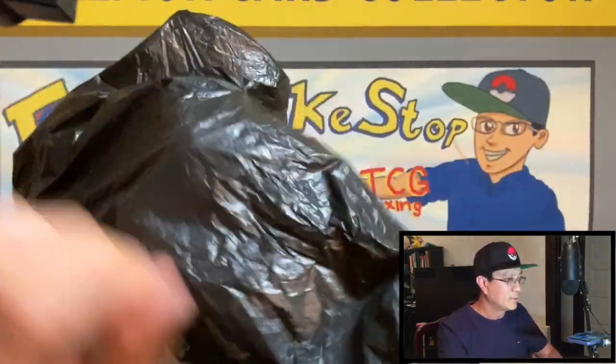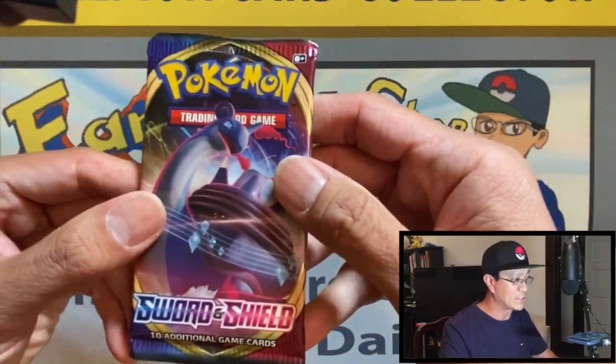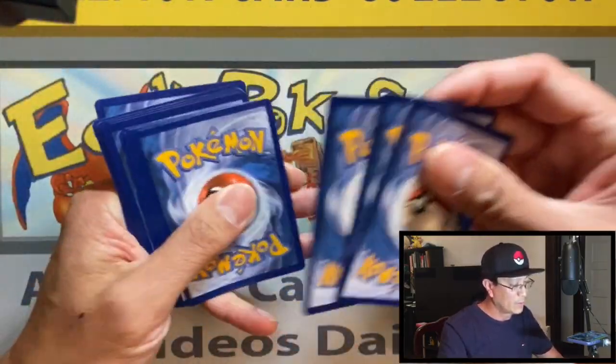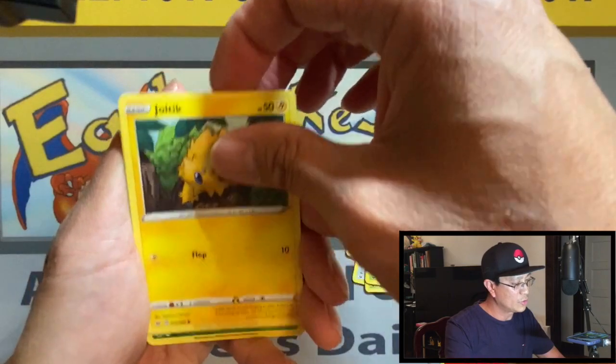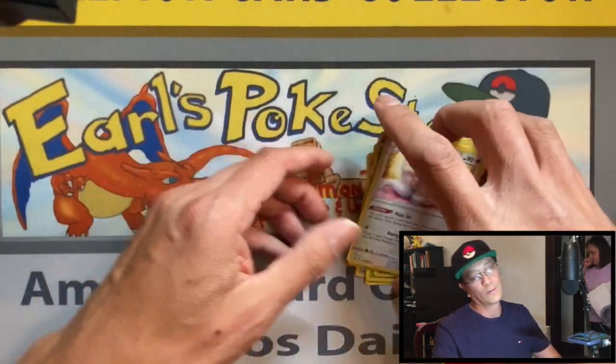Here we go — hopefully in this bag we can pull something awesome. We got a Sword and Shield pack — what are the chances the Zacian V is in this one? That would be totally unbelievable. There's the code: fire energy, Big Charm, Seekingthem, Sobble, Blipbug, Baltoy, Wooloo, Joltik, Whimsicott reverse holo, and a Cinccino non-holo. Wow, all duds today. That's how it is sometimes — you pull out magic sometimes, and most of the time nothing. Hope you enjoyed it, stay safe, stay blessed, peace!